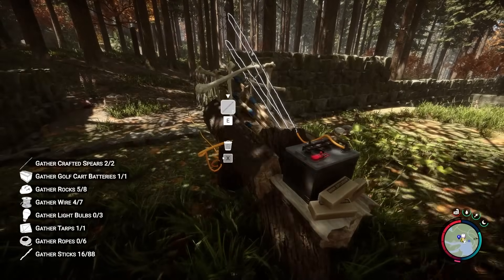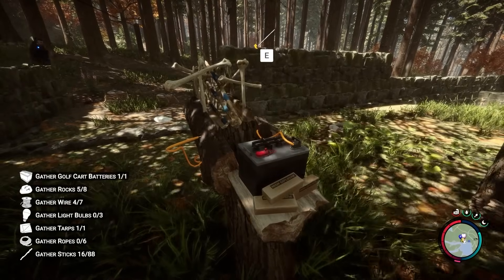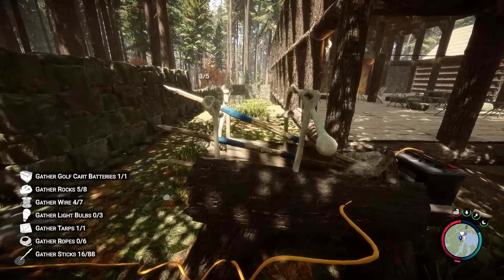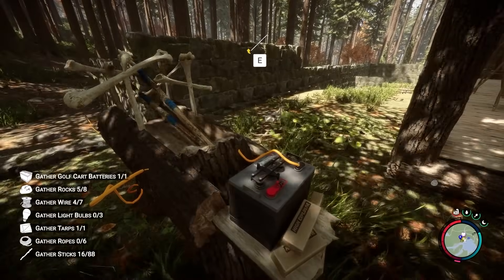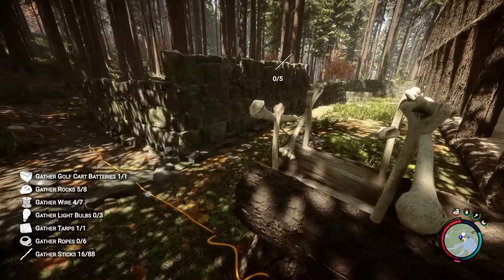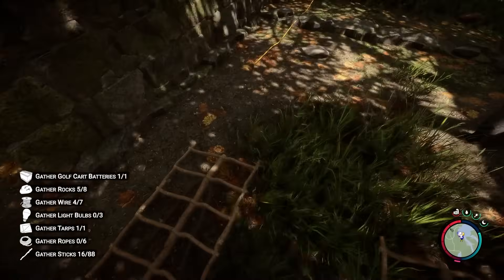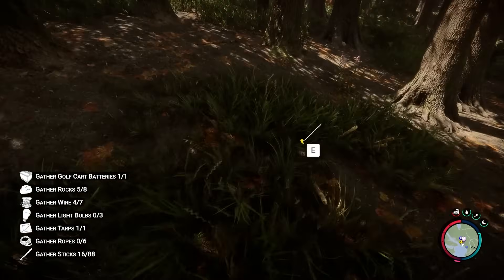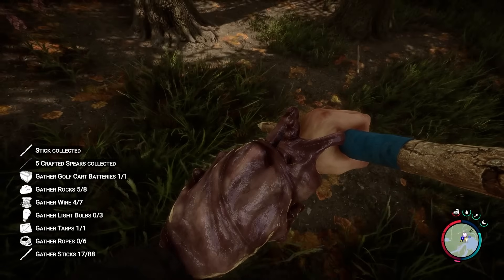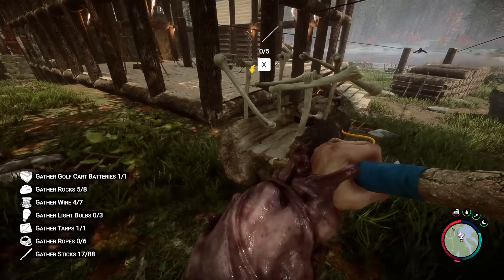I know a spot in the bunker where I can go get wire — I can reload the game and come back and get two wire every time, but it is the most boring unfun thing I ever do. Oh you can actually shoot it! How do you put spears back in it? Does it have to be out of spears? Oh there they are — the thing's got pretty good aim.